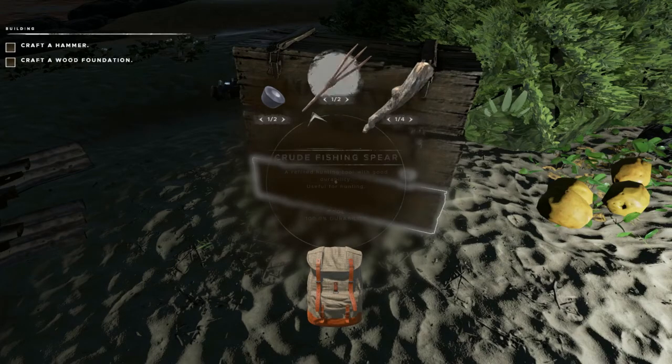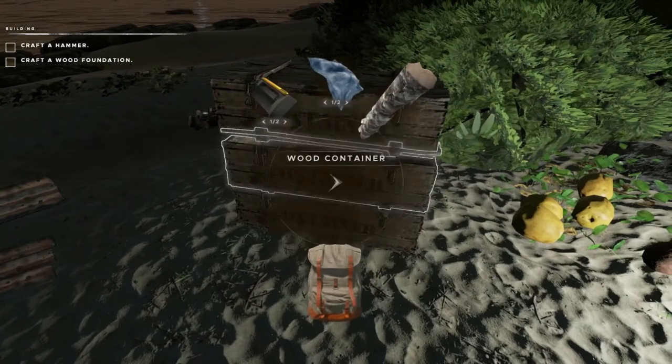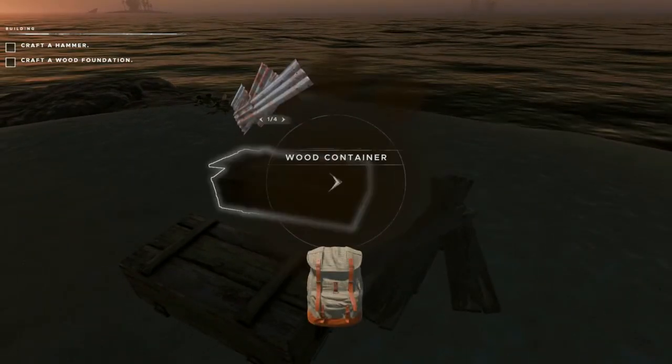We've got a couple of fishing spears that we found on some of the wrecks nearby the island. Duct tape is always great to have. And then these two crates have more wood and some spears.